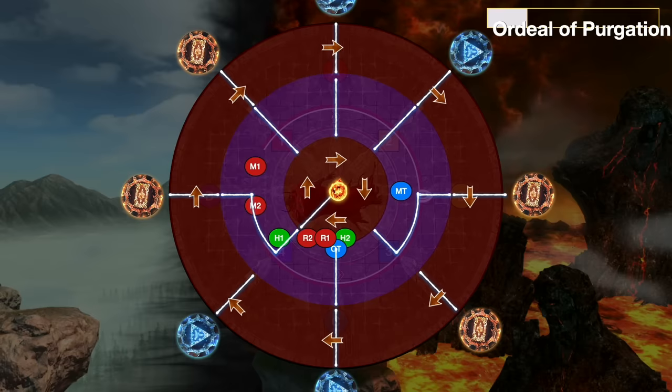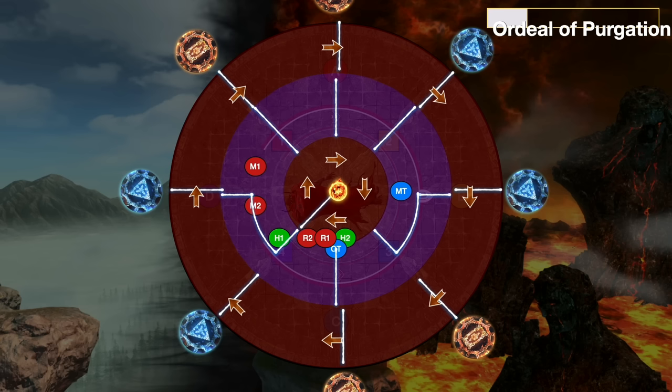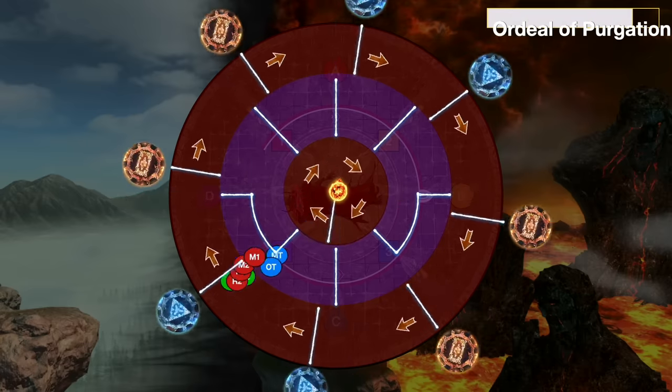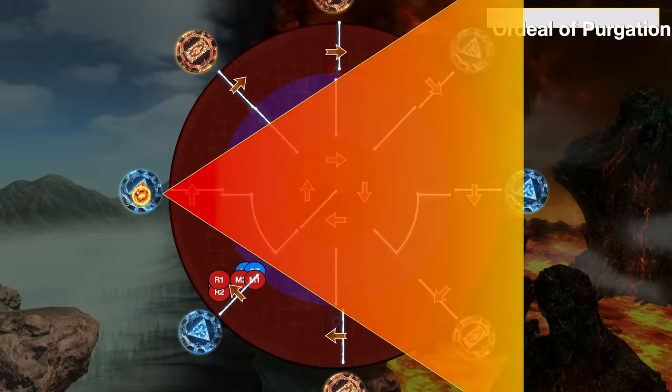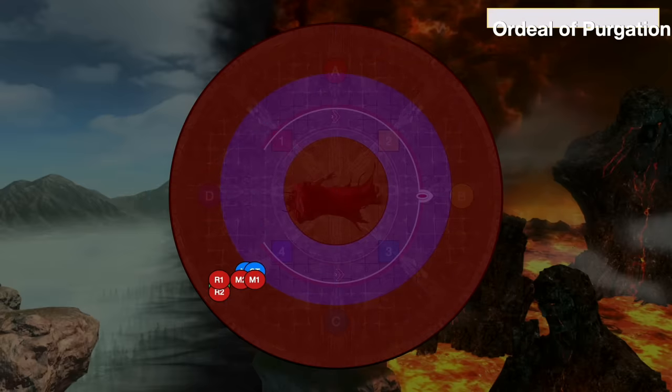The first Ordeal of Purgation is going to always feature both of the red circles rotating. The middle one is as simple as looking at the white line and rotating it one position in the direction the arrows are pointing. The outside one is a little bit trickier. You might notice that all the white lines are exactly the same, so what's rotating? It's instead the symbols themselves — they're going to rotate one position in the direction the arrows are pointing.